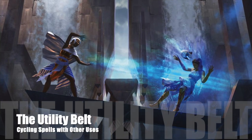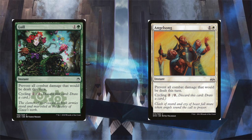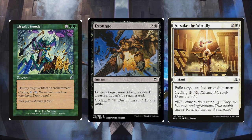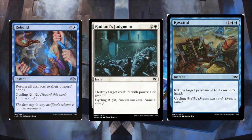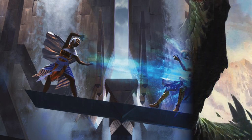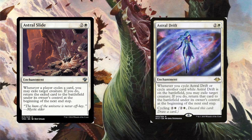Moving on, we've got a small package of utility spells that also cycle. We get a couple of fogs, a couple of counterspells, and some removal spells. You'll notice that all of these spells have cycling for two generic mana — that's important, so pay attention.